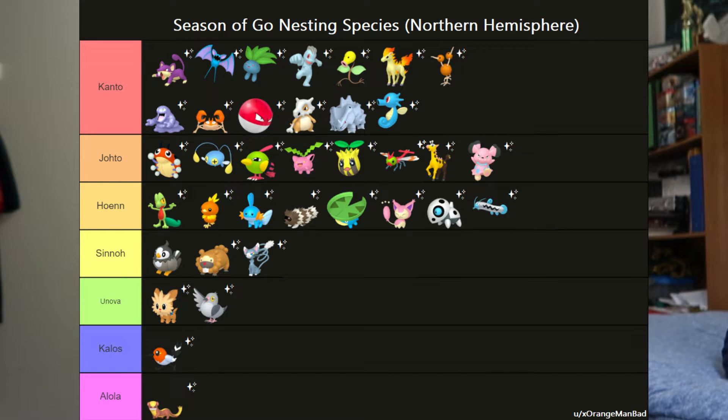I have on screen a list of all the different species apparently nesting for the Season of Go, and we've got a bit of a problem — the last three generations barely have any nesting species. The way I see this going: we'll get Kanto all the way to Sinnoh relatively fast, and then it'll be us trying to find Unova, Kalos, and Alola — Gens 5 through 7. I did check a couple of nests the day before, so I know where some are, but Gens 6 and 7 I have no clue about.